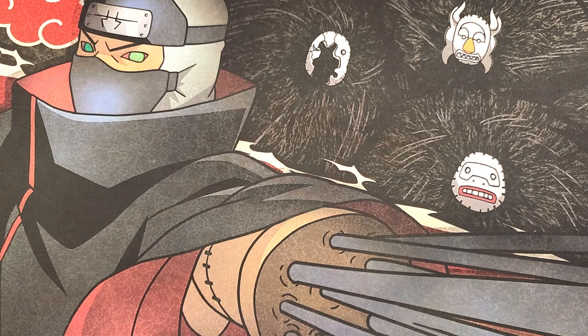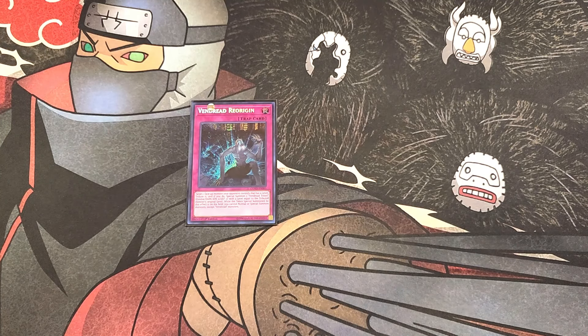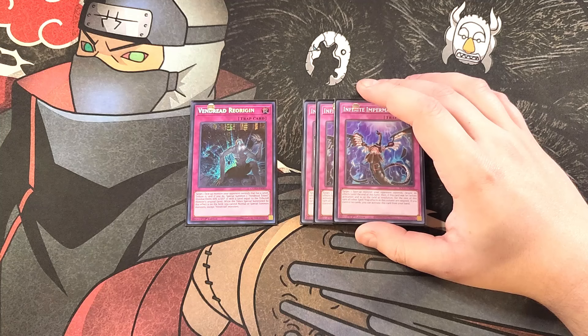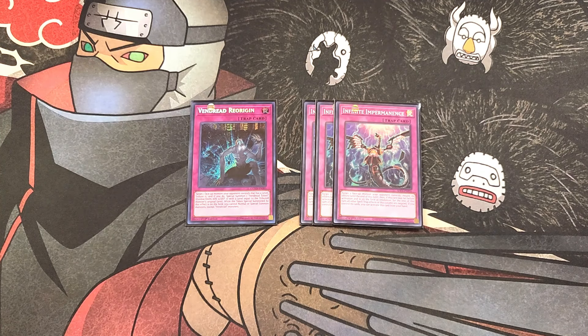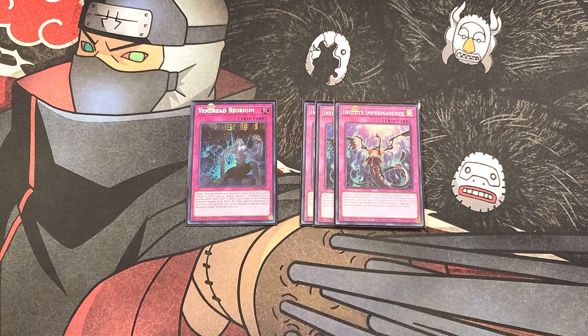For the traps, we're playing a few, starting with Vendred Re-Origin. Re-Origin is really cool as a one-of because it lets you target a face-up monster your opponent controls that has a level, tribute it, and special summon a Vendred token that's a zombie, dark, zero attack, zero defense, with a level equal to the tributed monster's original level. While that token is on the field, you cannot special summon monsters except Vendred monsters — totally fine since we're usually just using it for a ritual summon. We also play three copies of Infinite Impermanence — a great hand trap to stop your opponent's monster effects and lock down entire columns of spells and traps. That's it for the main deck.